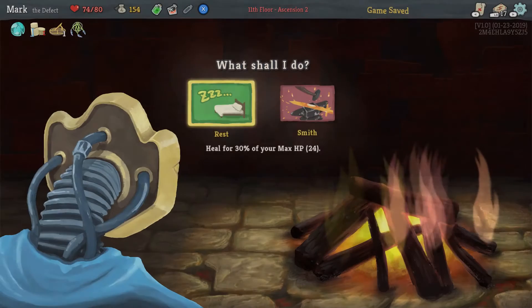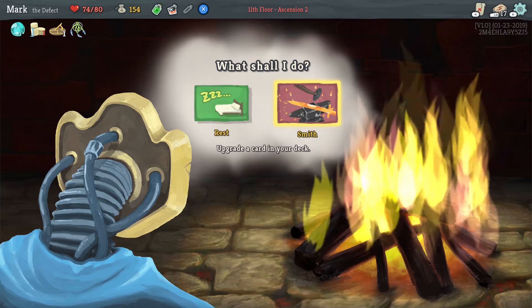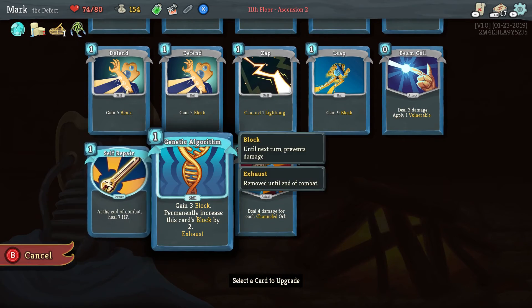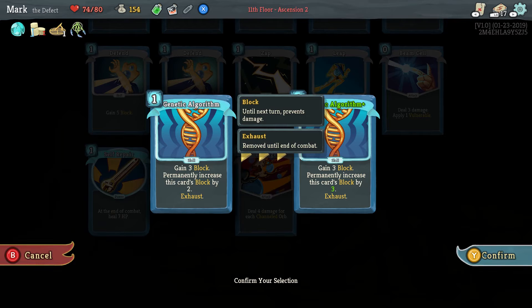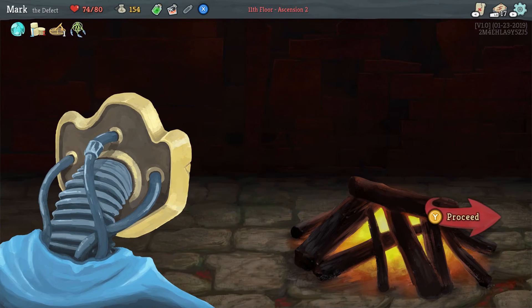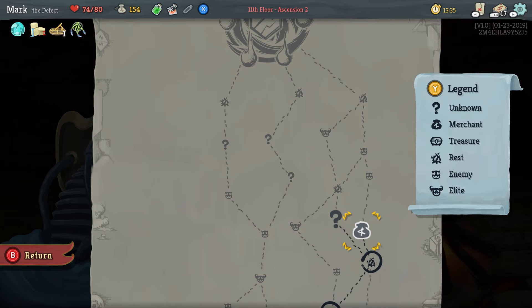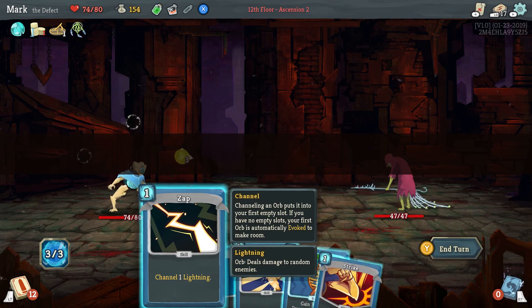Let's go ahead and rest, and I'm going to go ahead and smith. I'm going to go ahead and upgrade this because it's going to upgrade the amount of block we gain every time we use this card. Do I want to go to the merchant or do I want to do the mystery and go up to that boss fight? I think I'm going to go this way — be a little risky.